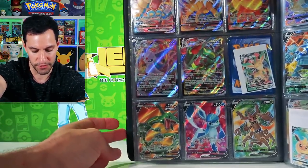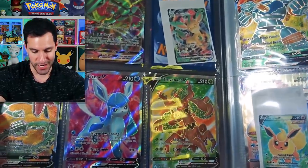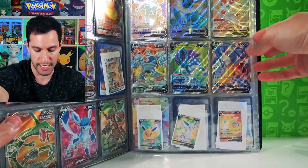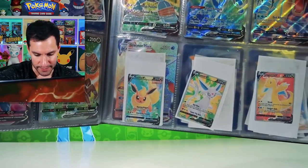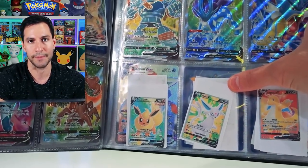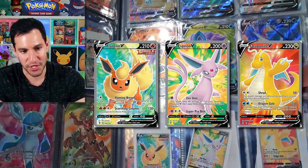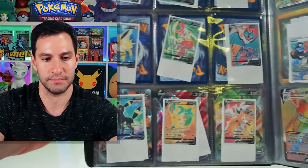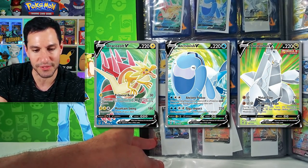We pulled some pretty incredible full arts of all the other Eeveelutions. We have the Rayquaza full art which is like my favorite - it's beautiful. We even have the haunted tree over here. Then we have the regular full arts on this page: Sylveon, Gyarados, Suicune, and at the very bottom Flareon, Espeon, and Dragonite. Then this entire next page is also full arts we still need.